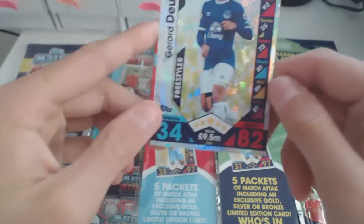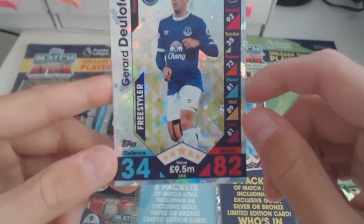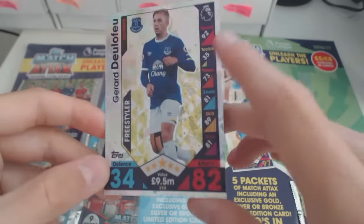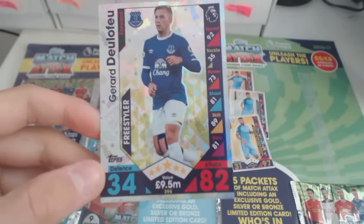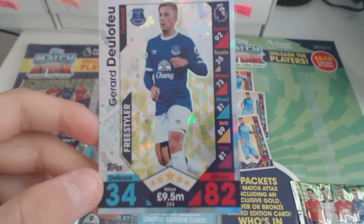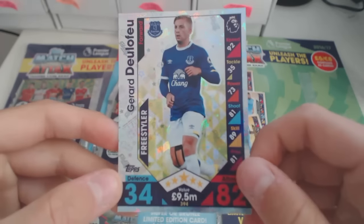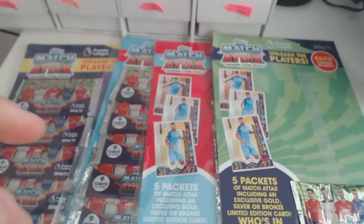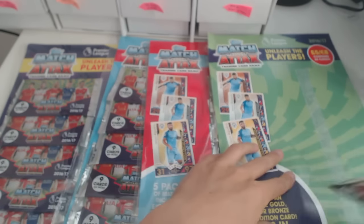We've also got a De La Feu freestyler — looks really, really nice. By far my favourite design of the Match Attax. I'm just so happy about the Van Persie 101 Club. Got De La Feu — Gerard De La Feu from Everton, a freestyler. Really nice. Last packet in.